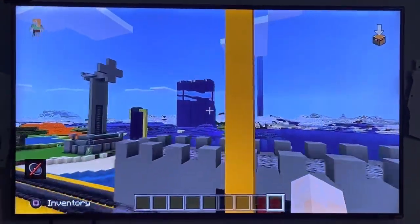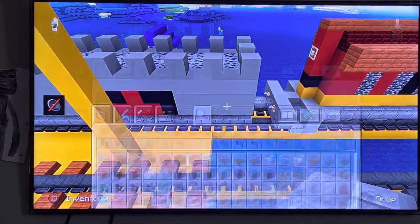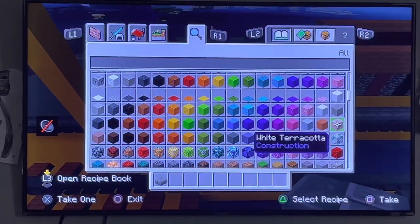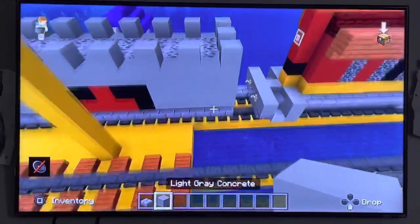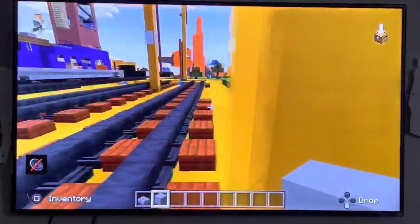Let's not waste any time, let's get started. We're going to get stone brick slab and then make a base. Before we do that, we're going to get some light gray concrete — it's kind of hard to say.